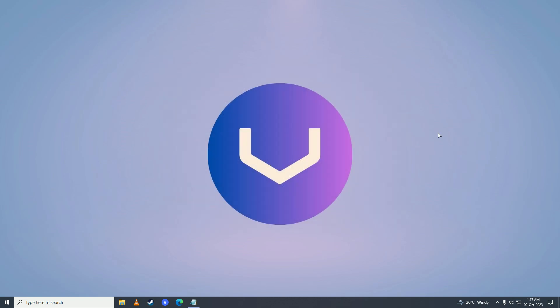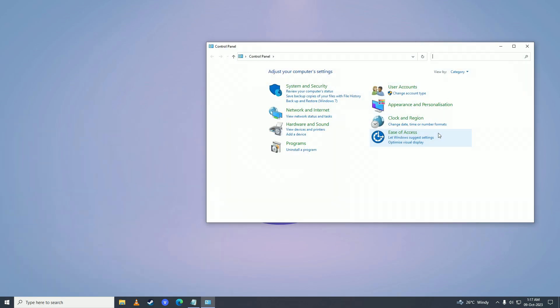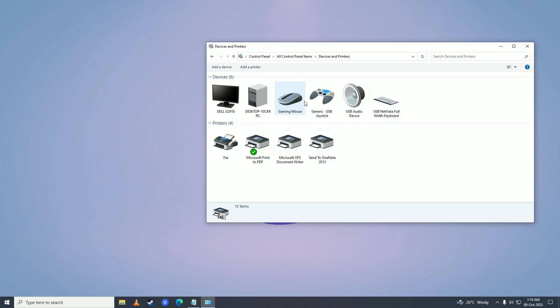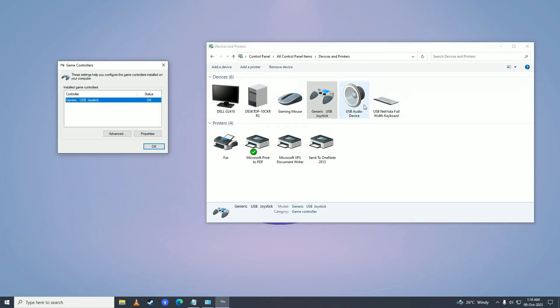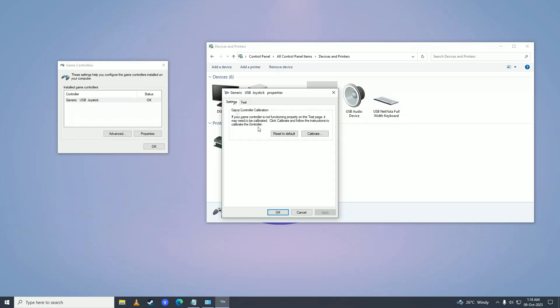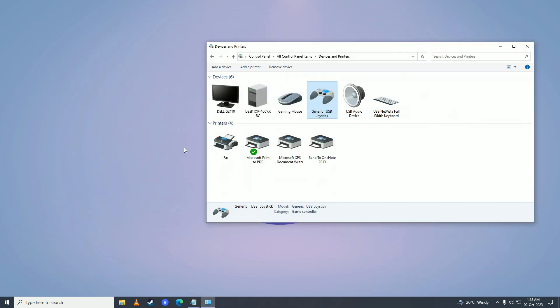If you are still having issues, calibrate the controller from Windows settings. Open up the Start menu and type 'Control Panel'. Click on Category and switch to Small Icons. Go to Devices and Printers, then right-click on your controller and click on 'Game Controller Settings'. Click Properties to check if it's working. Then go into Settings and click 'Reset to Default', and click OK. Try and see if that fixes the issue.